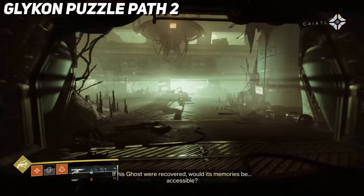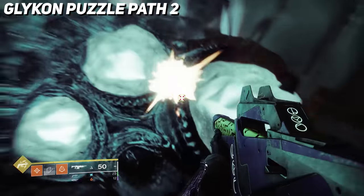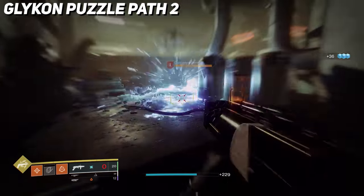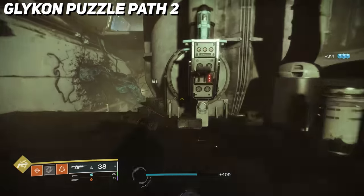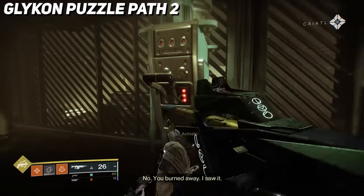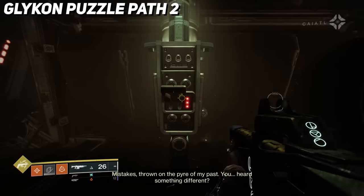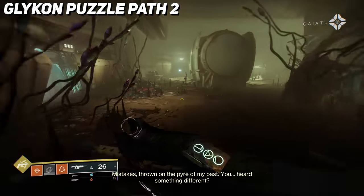Once you drop down into this room, to the left there will be a lever to pull that will reveal Egregore spores. Grab the buff, then head to the door on the right side of the room. Clear the screebs, pull the lever, and shoot the power cell revealed on the opposite side of the room. This deactivates the electric barrier, allowing you to jump up to the second floor to pull another lever, then a third lever, which opens a door below with spores. Grab the spore buff and follow the route to the next room.